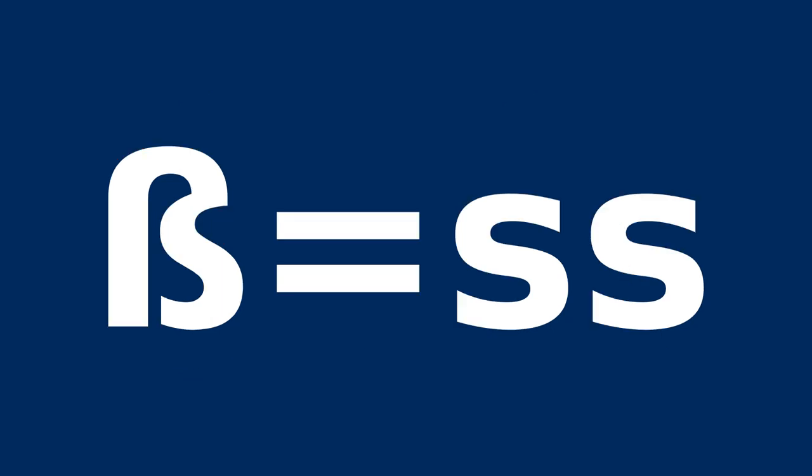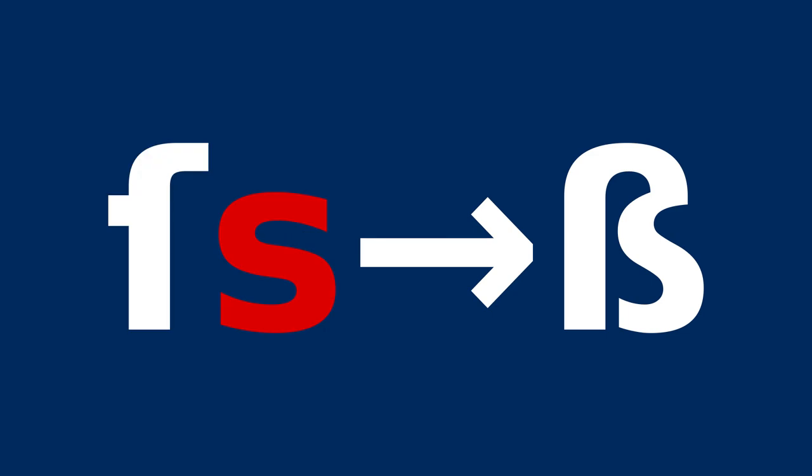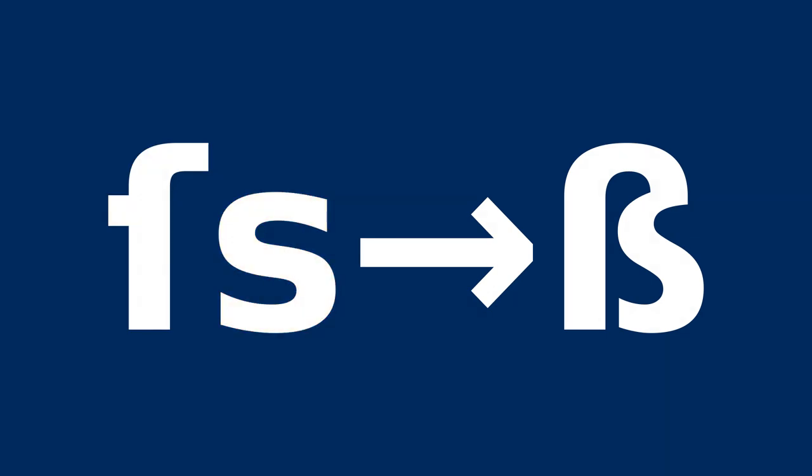The first point to make about this letter is that it is neither a lowercase Greek beta nor the letter B. Instead, this letter represents a double S. It is a ligature that merges two forms of the letter S — one being the so-called long S, combined with what is called the short terminal or round S, with the latter being what most of us are familiar with as an S in the English language.